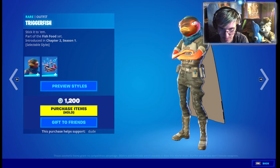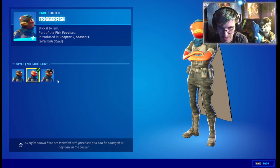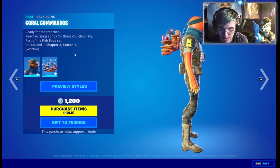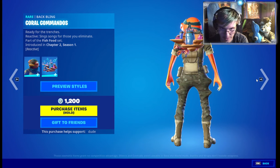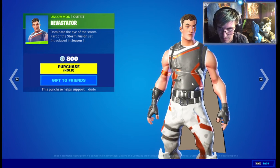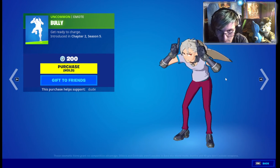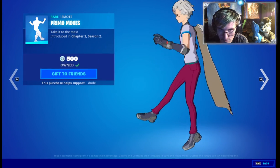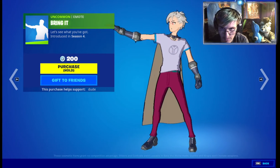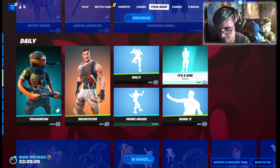Triggerfish is back in the item shop — he has three selectable styles: war paint with bandana, no face paint, or with a helmet. We also get the Coral Commandos, and it reacts when music is playing. Then there's Devastator — and there's a copyright emote break it on, but yeah it's a vibe even though it's copyrighted.